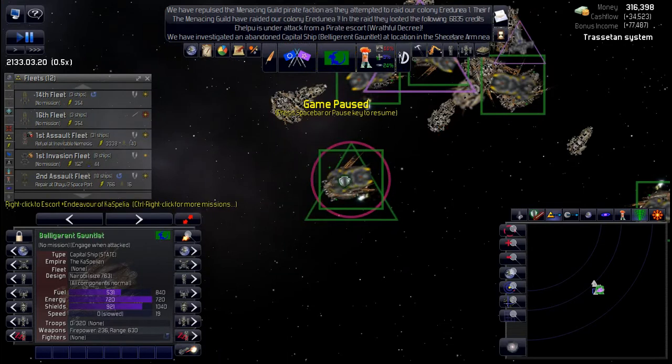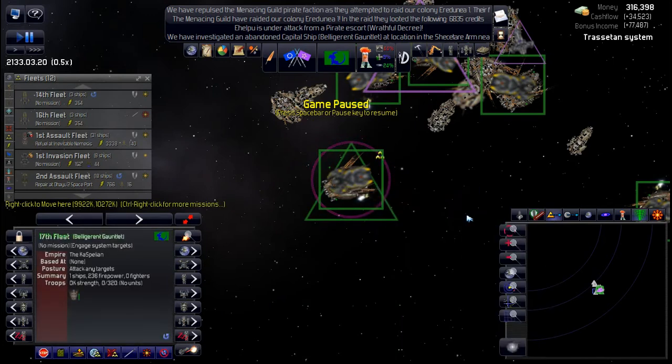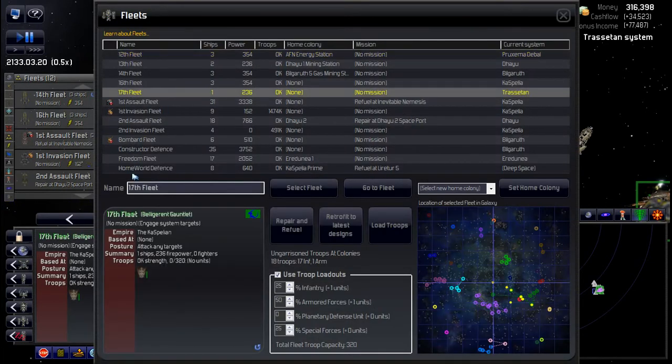I think I'm just going to create a new fleet and I'll figure out what to do with these later. So we'll join a new fleet — which is the 17th fleet. Let's quickly rename that: 17th fleet, and I'm just going to call it the Alien Fleet for now.